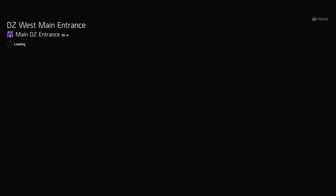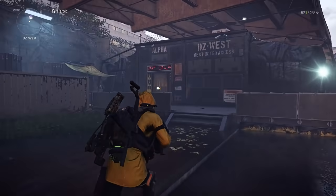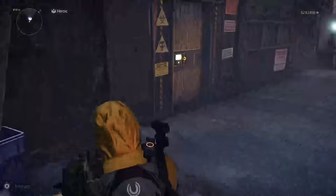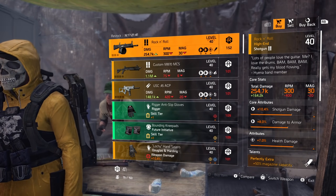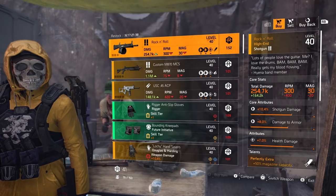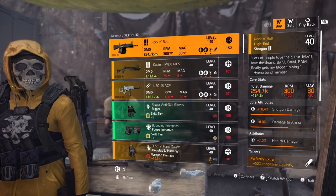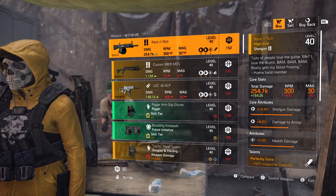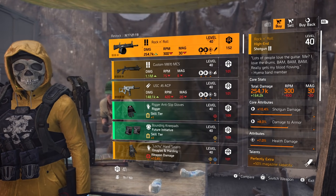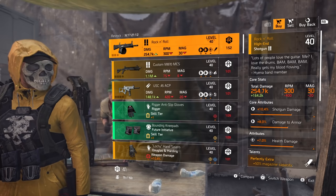Now we're going to the dark zone vendors starting off at DZ West. Remember all items at these DZ vendors require DZ resources. Starting with DZ West, we have the Rock and Roll shotgun — this is the named ACS-12 with perfectly extra, similar to the Showstopper shotgun from the first Division game. This is a PVP exclusive so you can only get this from the DZ, conflict, or named item caches. If you don't have the Rock and Roll, definitely pick it up — it is 152 DZ resources.